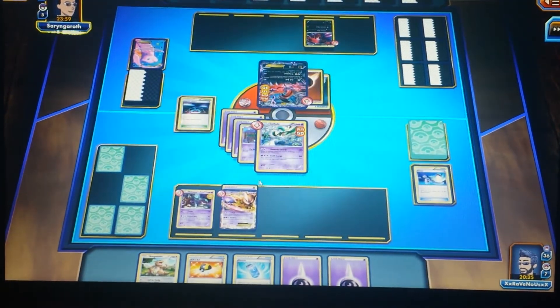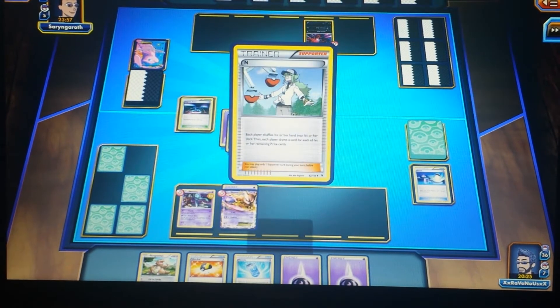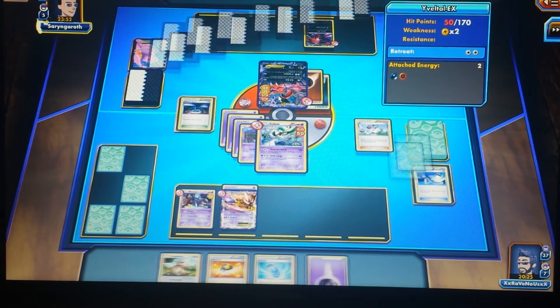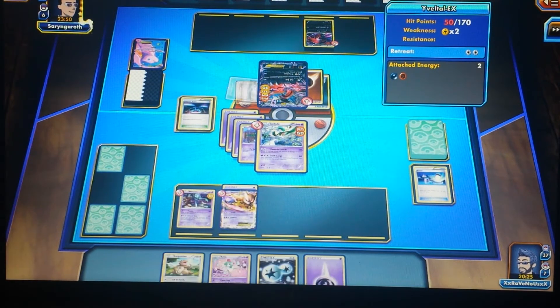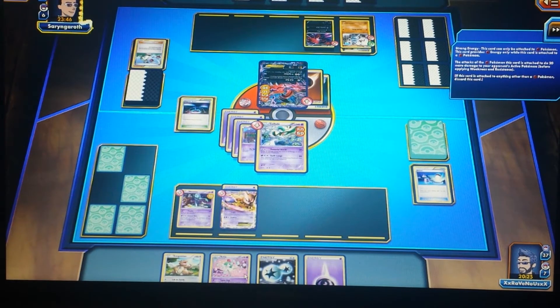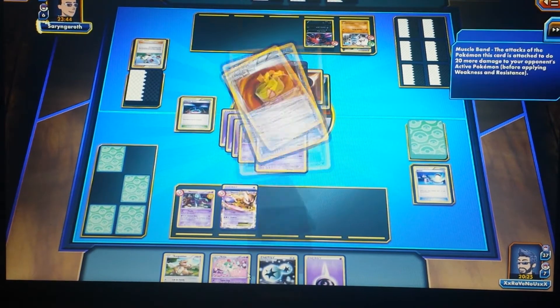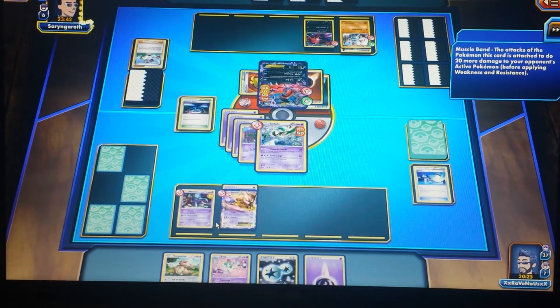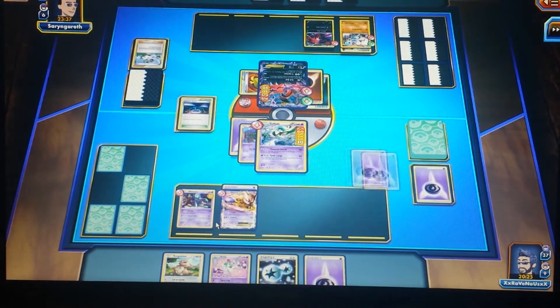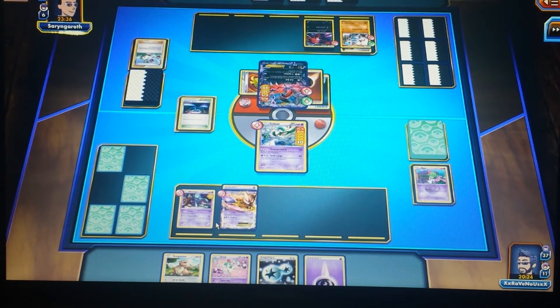Now it's my opponent's turn. Yveltal only has 50 damage left on it. He plays N, so I have to shuffle my hand back into my deck and draw as many cards as I have prizes — not that big a deal for me. He puts a Muscle Band on Gallade and does 140 damage, which knocks out my Gallade. That's very unfortunate.